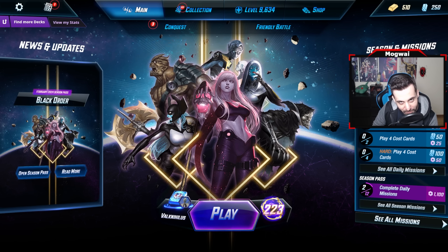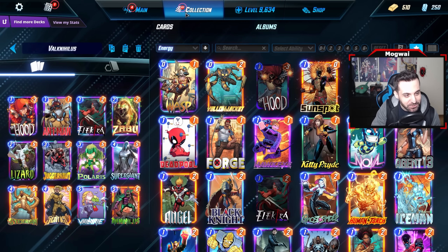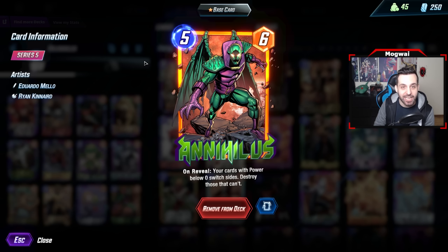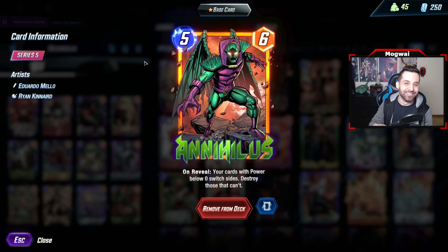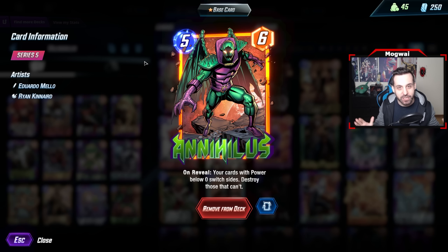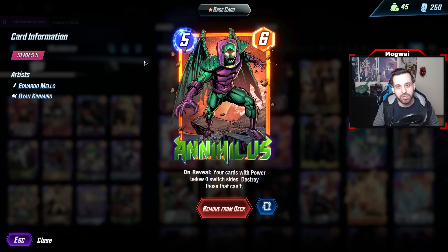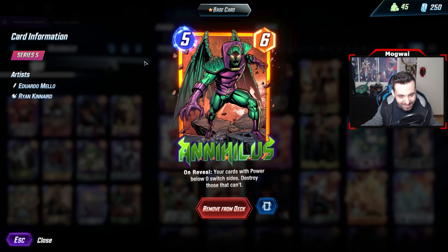We're back with a normal Snap video. Today we're going to showcase a very spicy list that I'm super excited to share — it features Annihilus. We got Annihilus very recently through the token shop. I saw people recommending me to save my tokens for Nico Minoru, which probably was the better thing to do because Nico does allow me to build more decks technically.